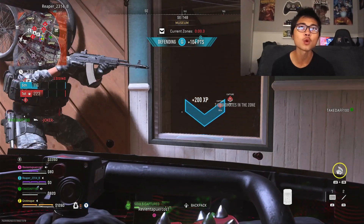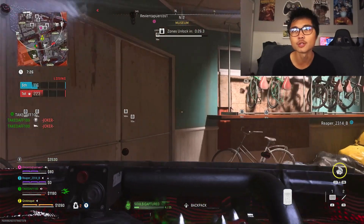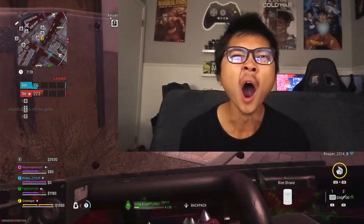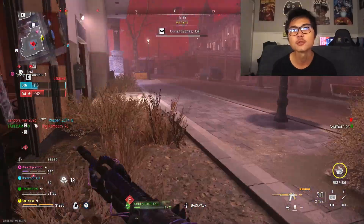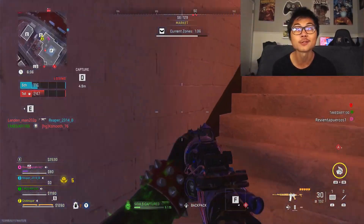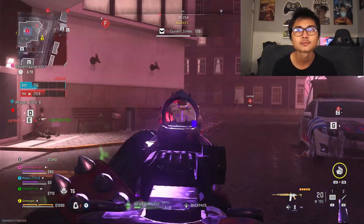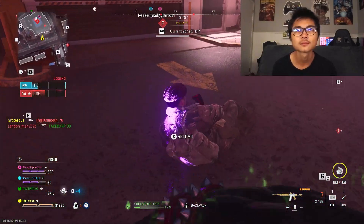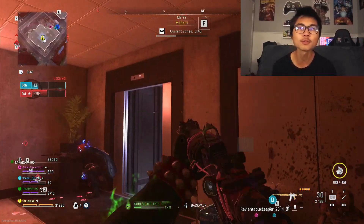We're a squad of four but it's only me and this other dude holding down this point and we're doing just fine. Every time I yawn I feel like a cat. I saw a bunch of YouTube Shorts of people trying to go to Xian Observatory and Al Mazra to grind out souls - I feel bad for anybody that actually did the thousand souls that way.